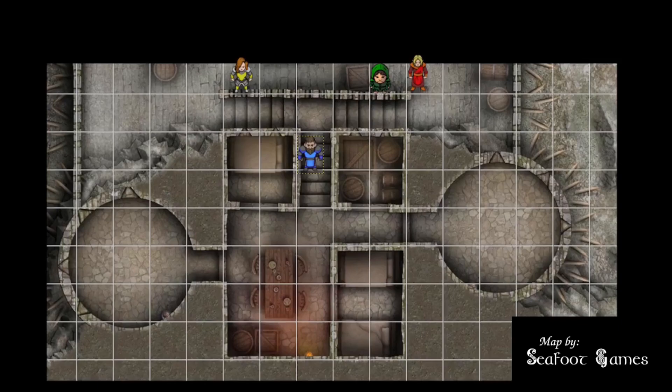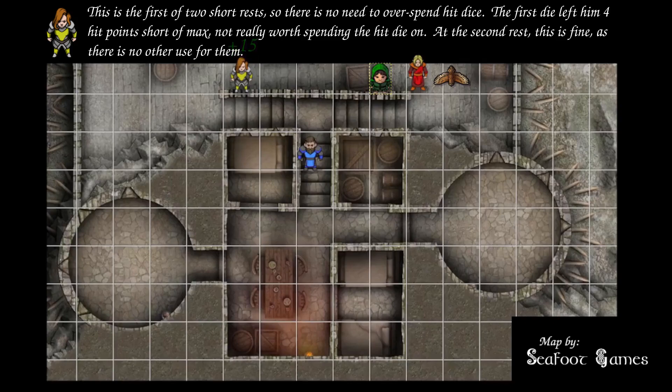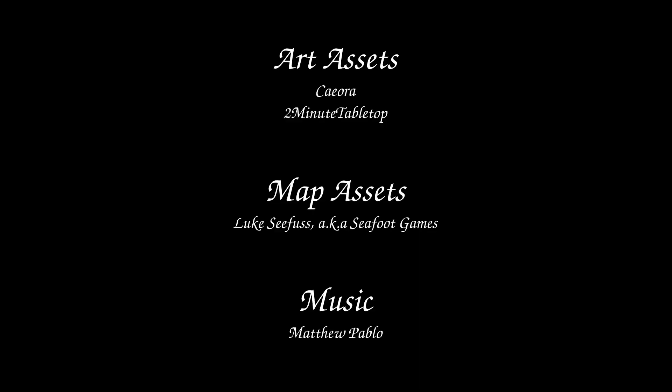With the gnolls defeated, it's time for a short rest. Players spend hit dice to heal up: one rolls three hit dice for 13, reaching 23 HP; the wizard uses Arcane Recovery to regain two first-level spell slots; the fighter spends two hit dice recovering 23 health to reach full 41 HP. Two encounters down, four more to go before a long rest. Thanks for stopping by — join us next week as the adventure continues. I'm Sarsen Zero, and I'll see you next time.